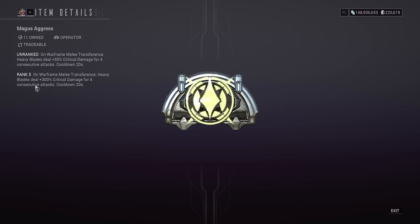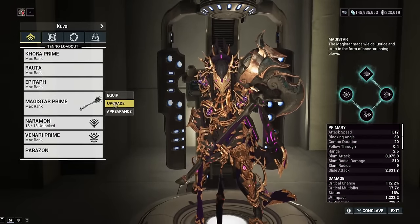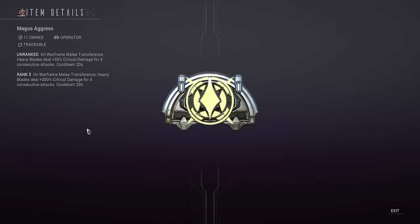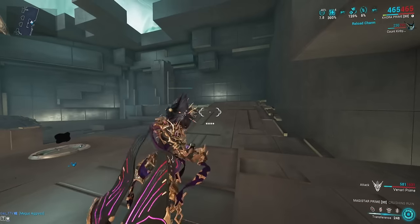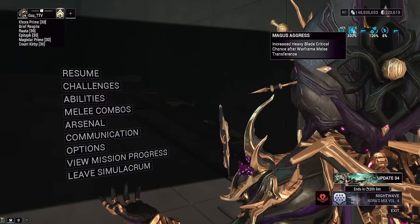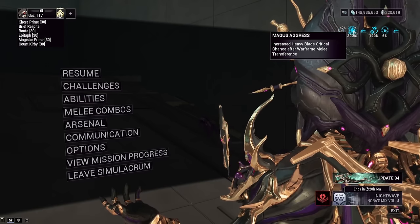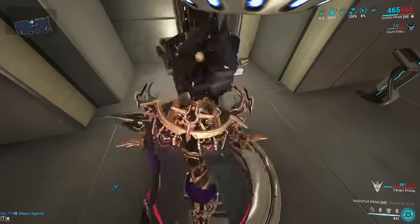On Warframe Melee Transfer, heavy blades deal 300% increased critical damage for four consecutive attacks, hold on for 20 seconds. It works for heavy hammers. So the fact that this is a hammer, not a heavy blade, doesn't matter because it just works. The way you activate this is an arcane for your operator — make sure this is equipped in your operator. Magus Aggress: go into operator form and push the melee button. You will see Magus Aggress in the top right corner. It says critical chance, but it's actually critical damage — the UI is broken on it. But this works on hammers, so that's why the Magistar Incarnon is so good.